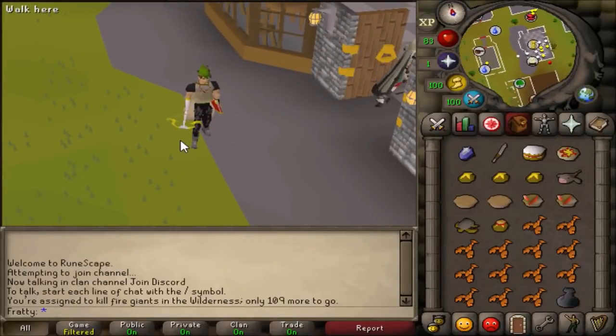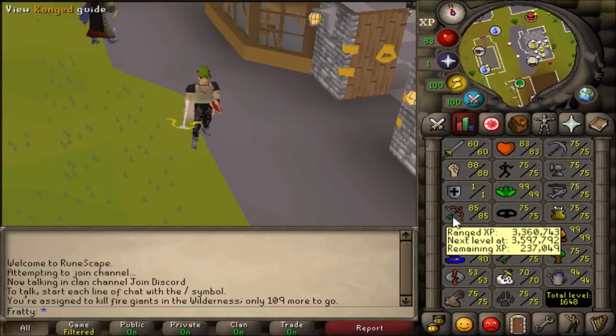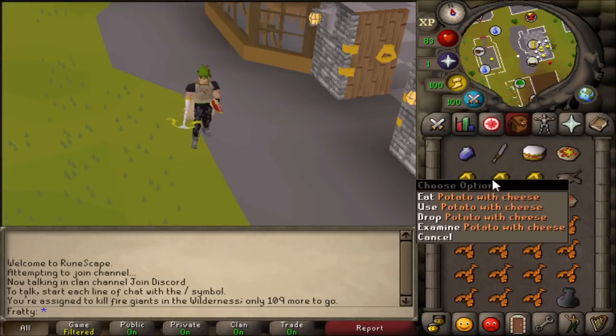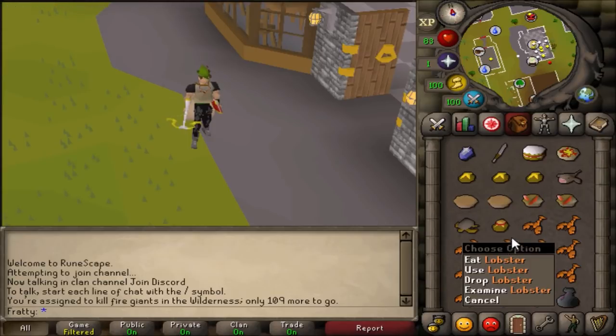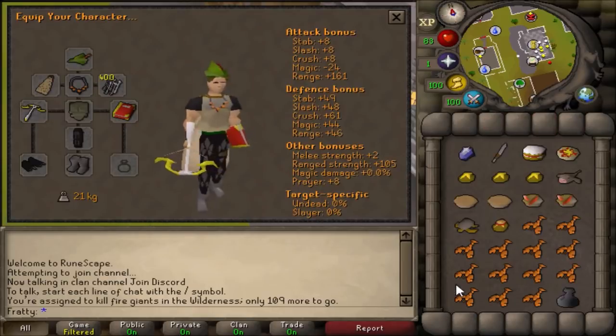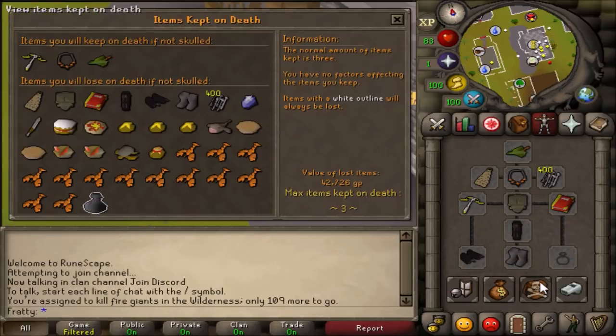Hey, what's up guys, welcome to another wilderness slayer video. Today I'll be doing fire giants in the wild. As you can see by my stats, I'm a one prayer, one defense pure with 85 range. I'm bringing a lot of food, a knife, and a looting bag. As you can see in my gear, you just want to bring range gear. As a pure, I have three items I will keep and those are the expensive ones — everything else is junk.